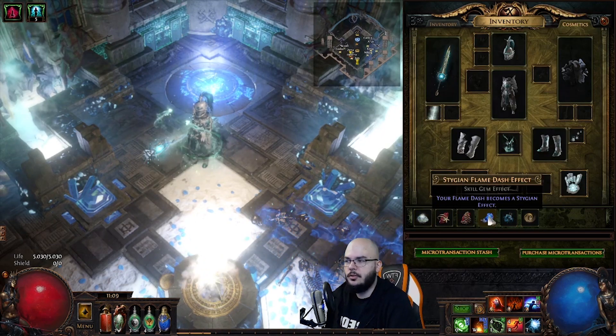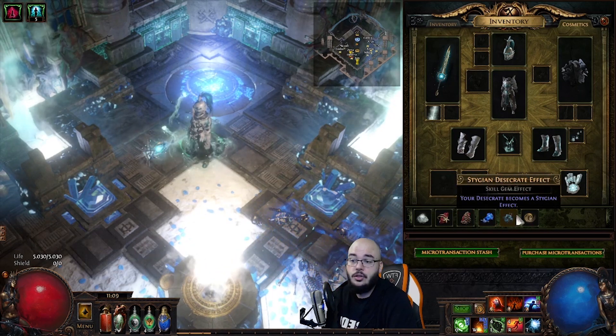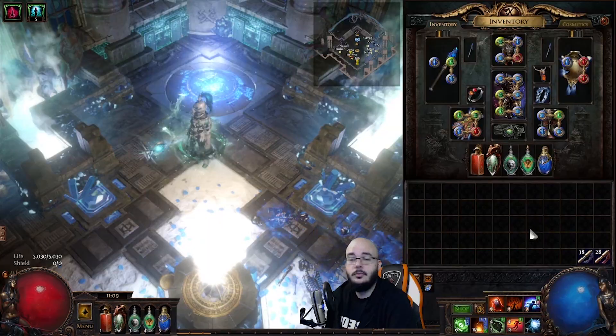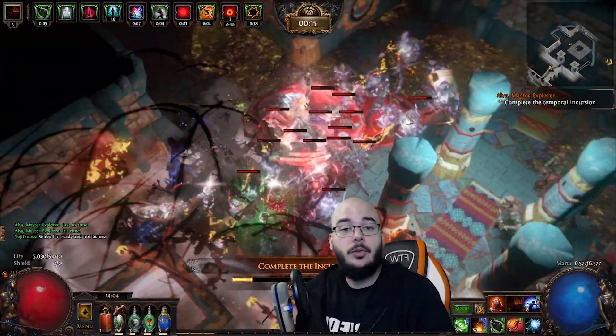Stigion Flame Dash, because the red Flame Dash doesn't fit with a bluish-greenish-whitish outfit. Stigion Desecrate. I hide the Tempest Shield. That really concludes the whole build overview — that's what I've been doing.